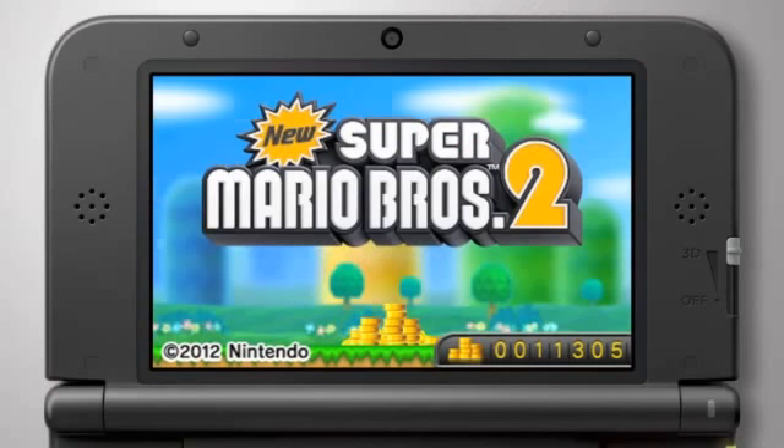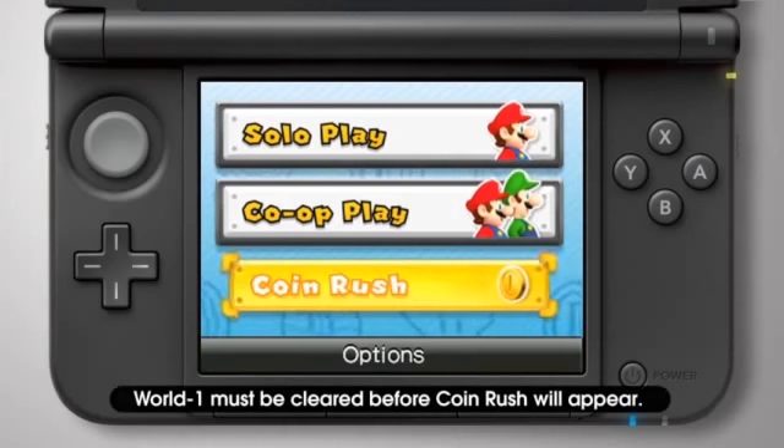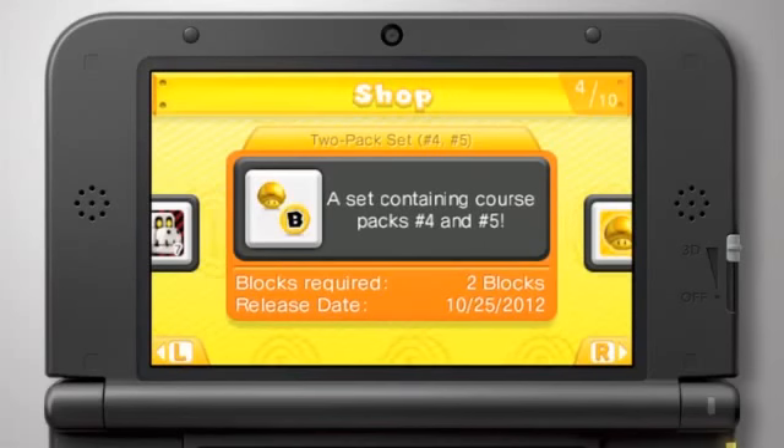To access the New Super Mario Bros. 2 shop, connect to the internet and then select Coin Rush on the title screen. Touch the shop button at the bottom of the screen to browse and purchase course packs.